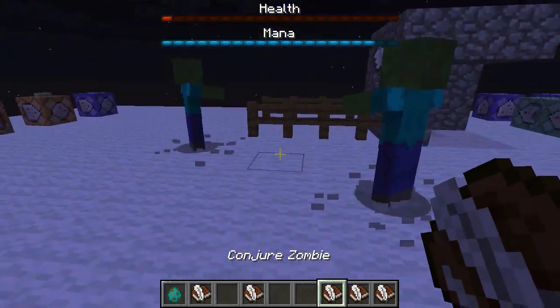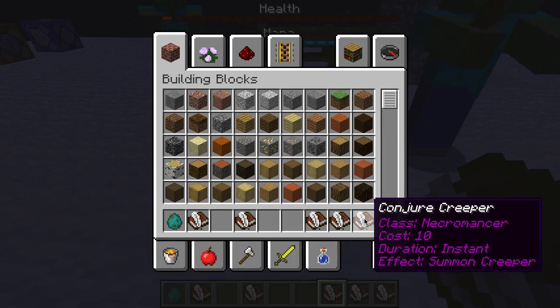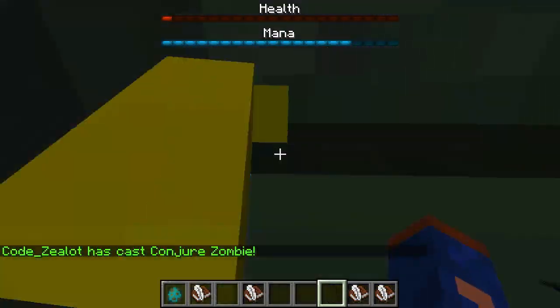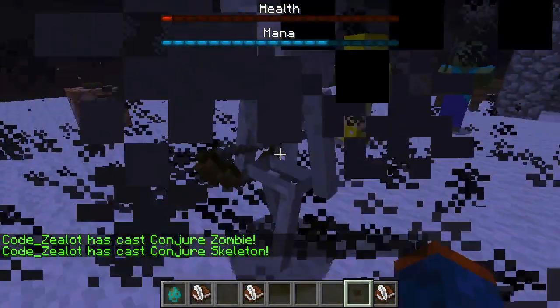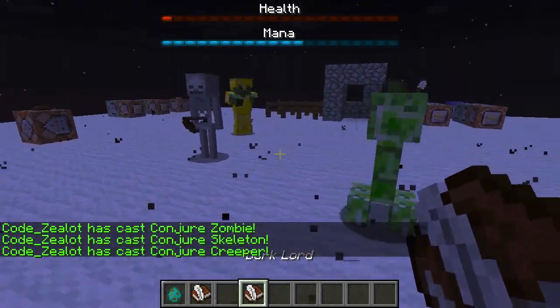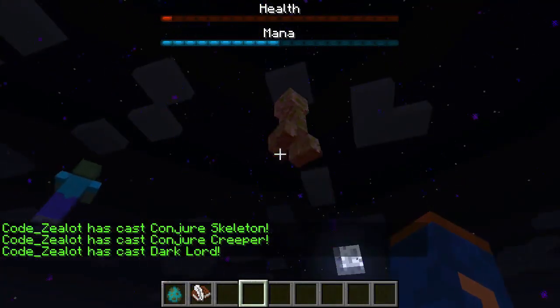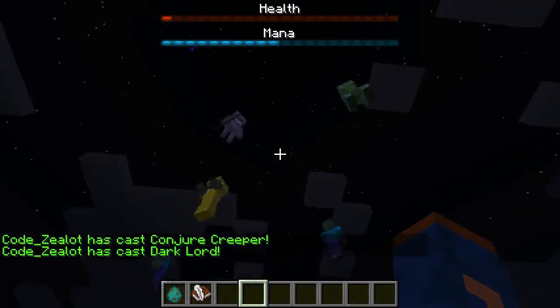What I'm going to do is actually summon some other things. These are some of my new spells for the necromancer for the conjuring, and I'm going to go ahead and get a zombie, skeleton, and a creeper, and then cast the spell Darklord — they're all going to go up into the air, choke, and then fall to their death.